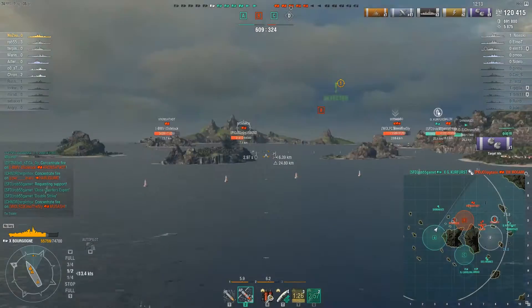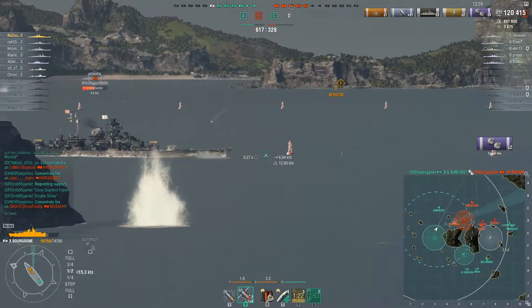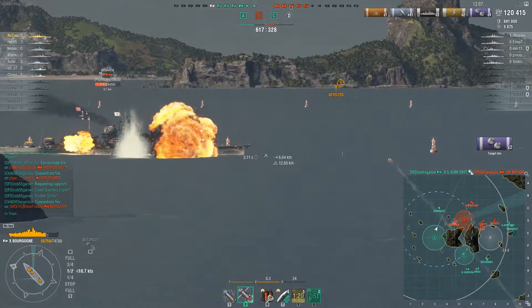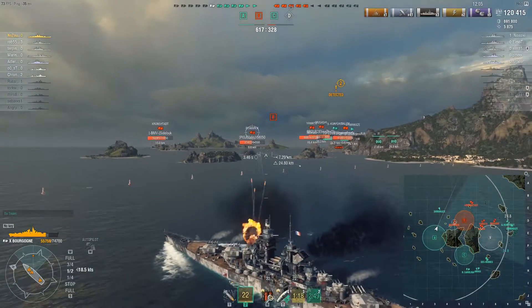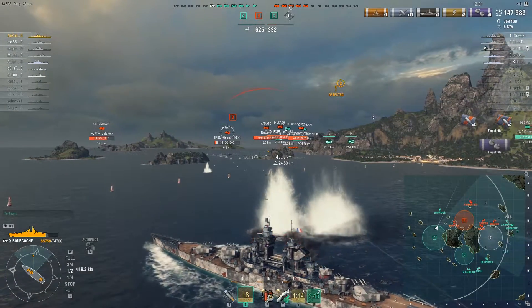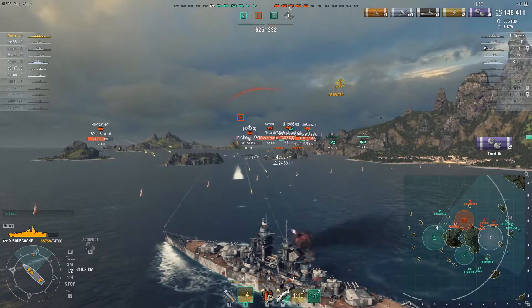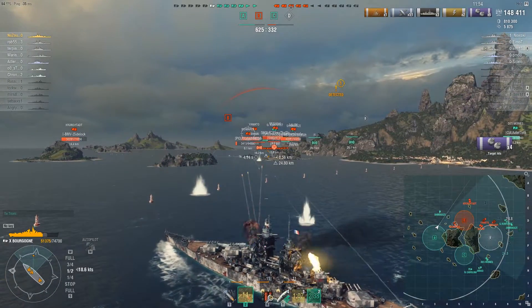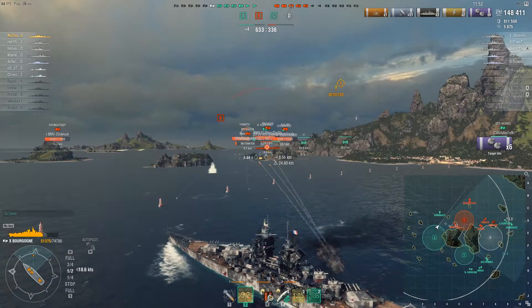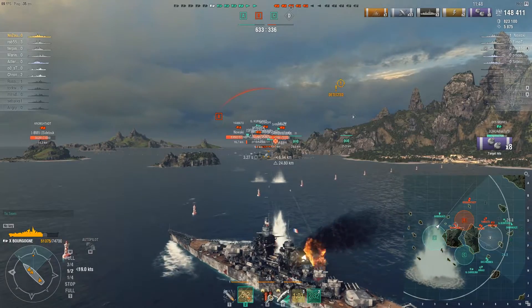Bourgogne should have been the tech tree ship at tier 10. The ship plays well as a raider — if you can maneuver her to get the flank on the enemy, as I did in this round, there really isn't much they're going to be able to do to stop you. With the reload boost you can pump out shells and decimate foes rather quickly. Bourgogne gets the feel of upper-tier French battleships down pat.